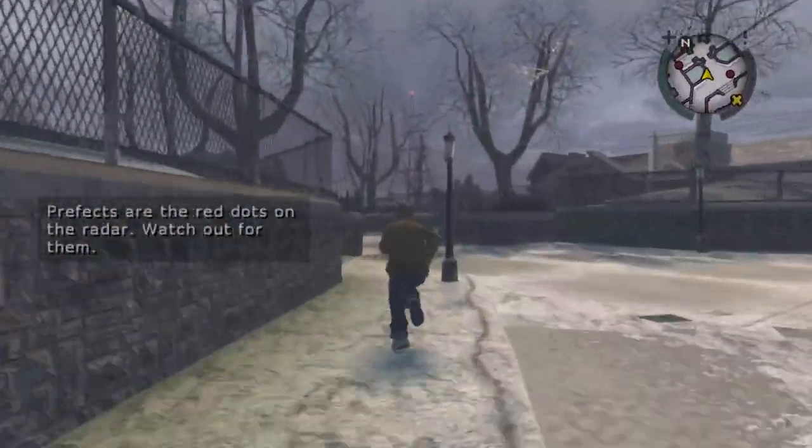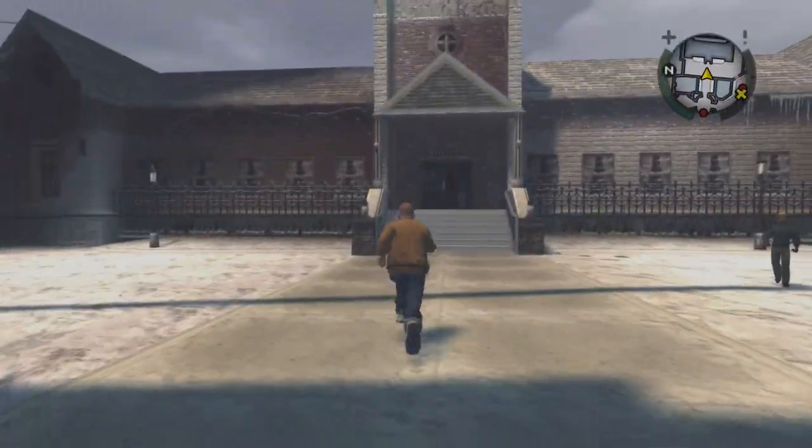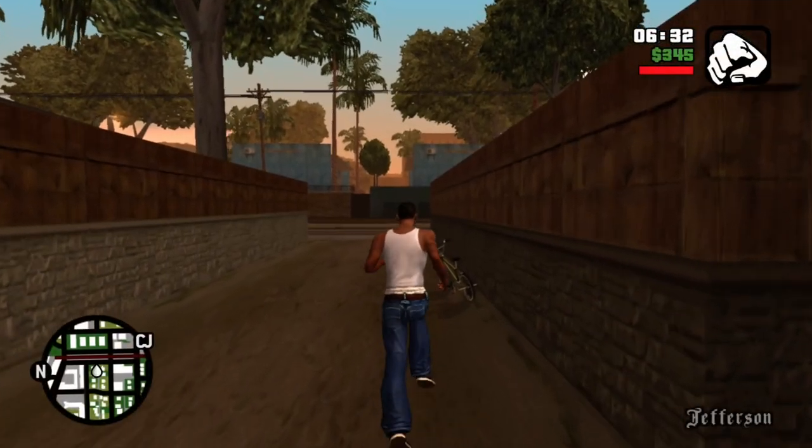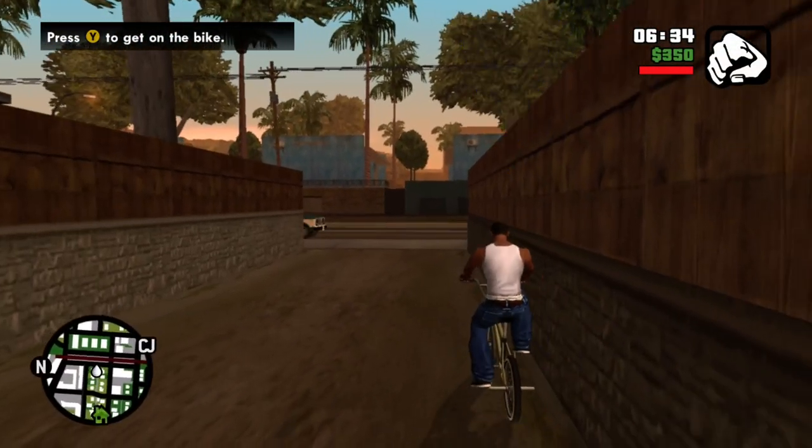Now the game thinks we are in Chapter 3. Go back to the boys' dorms, and the game will actually revert back to a beta version of the game when you finish loading into the boys' dorm. Now that you are back in Bully's beta, get on the bike and start no-clipping into the floor.